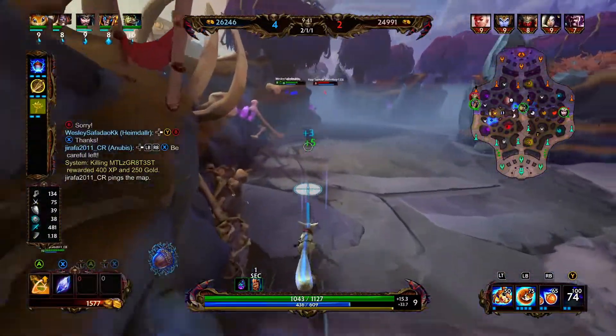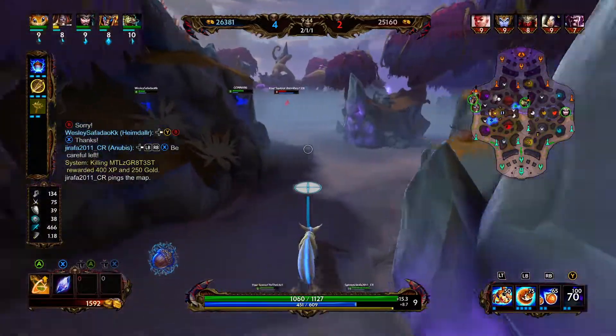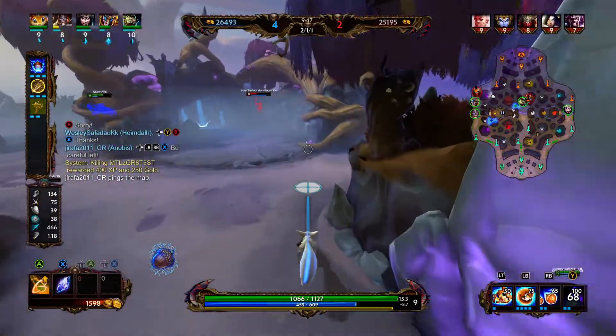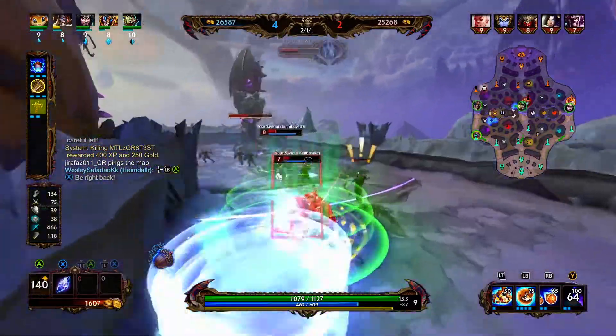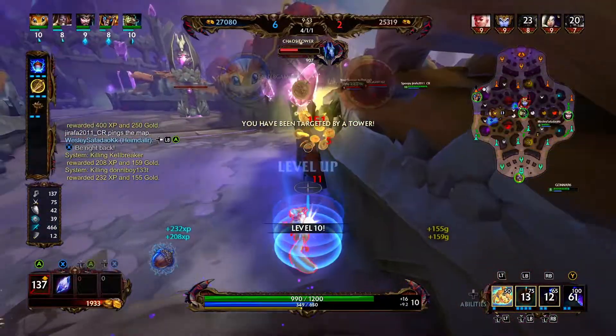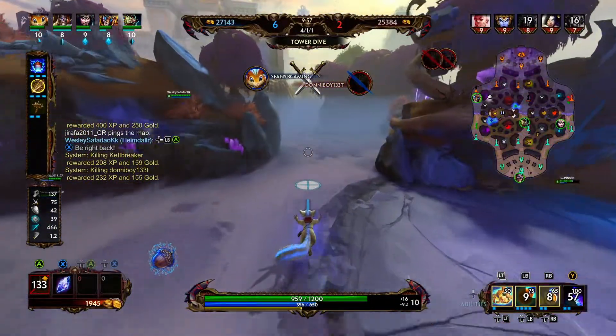Since there's nobody in mid and it looks like Callie just left, I think it's a good time to rotate left and make a gank. Oh boy, somebody's backing. The blink. The double kill. Easiest double I've gotten with Rattatasker in my life.